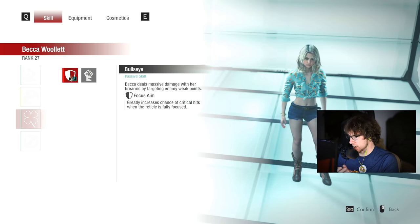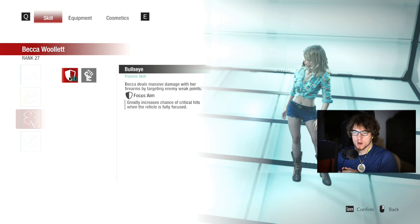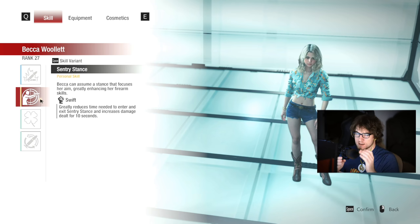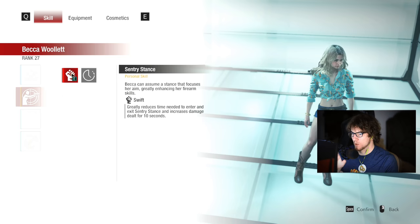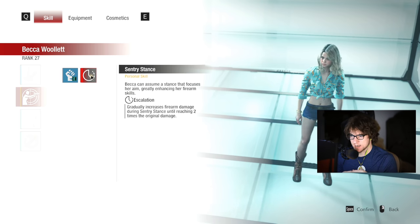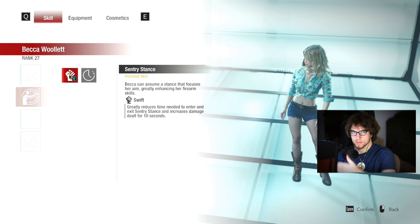Her second skill is Focus Aim — it's actually her default skill. I originally thought Mine's Eye was better, but I was wrong. Focus Aim greatly increases your chance of critical hits while your reticle is fully focused. You might think you can't shoot as fast if your reticle has to be fully focused — but we'll talk about how to make it fast. For the personal skill, Sentry Stance: when you go into Swift you get a 30% damage boost for 10 seconds while in sentry stance. Escalation gradually increases damage up to 2x but takes 6 seconds to reach the same benefit Swift gives, so it's not practical.